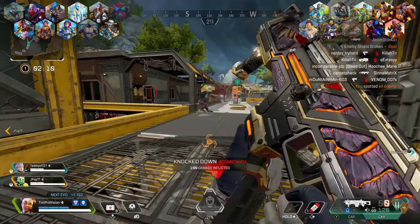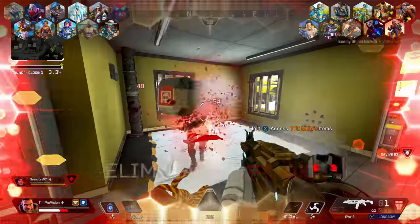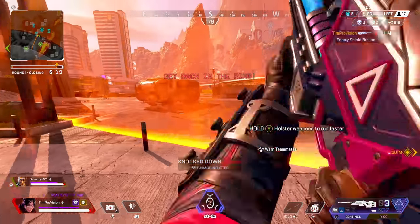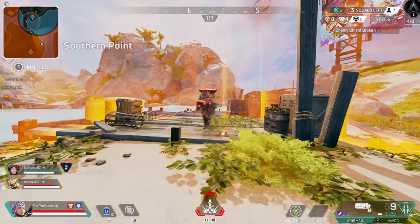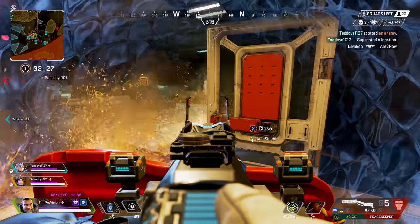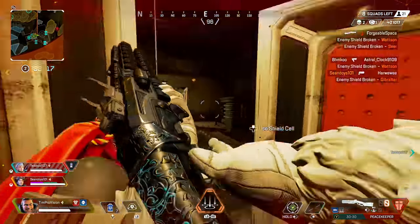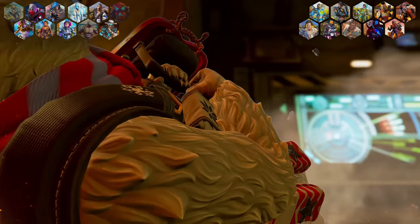One of the most formidable legends in Apex is Gibraltar, which also means countering him is very difficult. His combo of Fortified and gun shield makes him a very tough legend to go up against, and his dome shield is probably one of the strongest abilities in Apex. I usually find the best way to counter Gibraltar is to just stay out of the dome until it goes away — especially if you are not rocking a shotgun or a Wingman. Using an SMG or a rifle during a Gibby fight is very difficult because a Gibby can bait you into wasting shots, while all a shotgun-using Gibraltar has to do is quick pop in and out. Another counter to the dome shield is to get an arc star inside the dome.